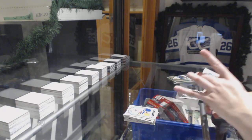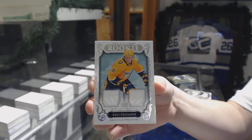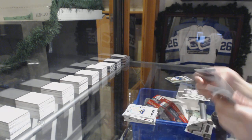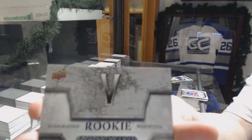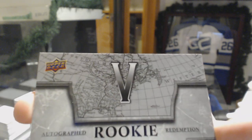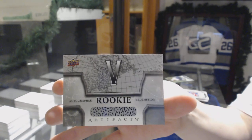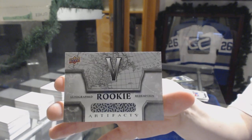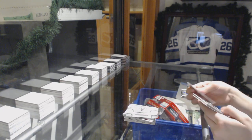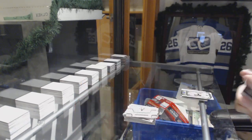Rookie Duel Jersey numbered to 499 of Eli Tolbinin. We've got an autographed Rookie Redemption number 5 — this is a good box. And we finish off with a Duel Jersey numbered to 165 of Brock Nelson. There we go.